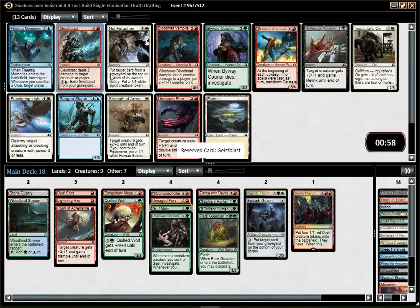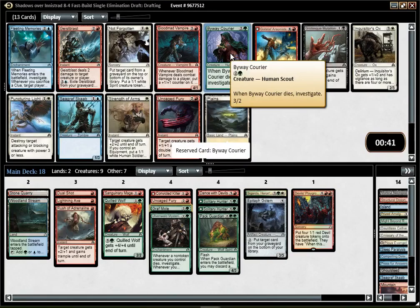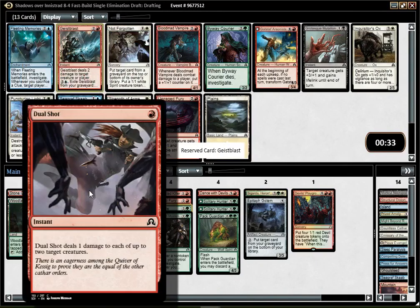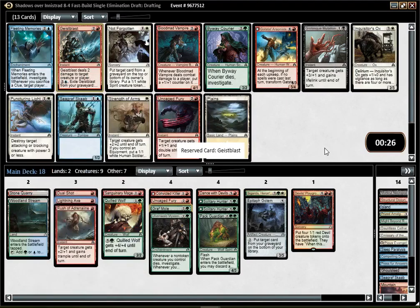I think I'm gonna pick Geist Blast, which is a fine burn spell. There's a Byway Courier too — it's definitely between these two. I need some 2-drops, but again there's no 2-drop here. Courier is better regarding Mysteries and Graphmold, while Geist Blast is more powerful in general. It's pretty solid with Lightning Axe, by the way, and Dual Shot too — dealing 2 damage to a 2/2 creature is much better. You can also use that with Uncaged Fury. Even though I have Mysteries and I do like Courier a lot, I think Geist Blast might just be the better option.